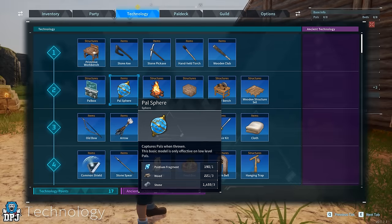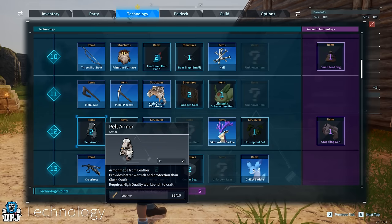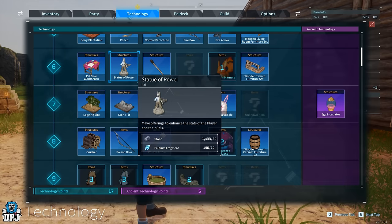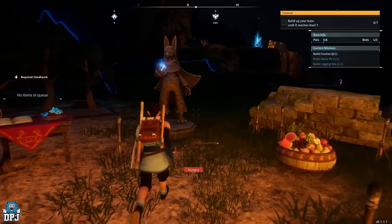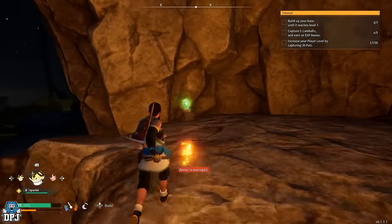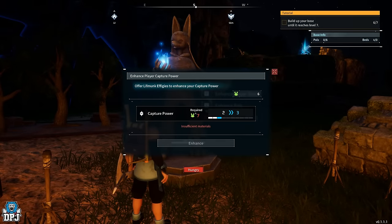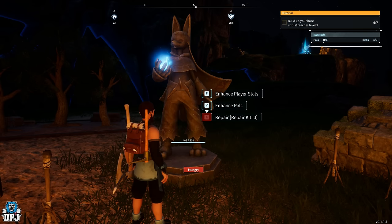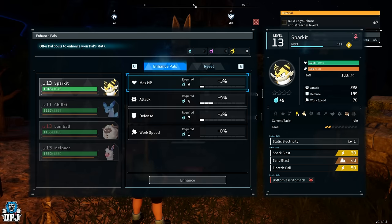On the subject of capturing PALs, you can craft better spheres as you unlock them later on, but there are other things to help outside of poison bolts and arrows. Mainly, the Statue of Power — something you unlock early on and place within your base. You can then use effigies at this statue to level up your PAL catching skill. The effigies are those glowing green statues you see at night time, located all over the map. Collect them, spend them at the Statue of Power, and it increases your skill for capturing bigger and better PALs.